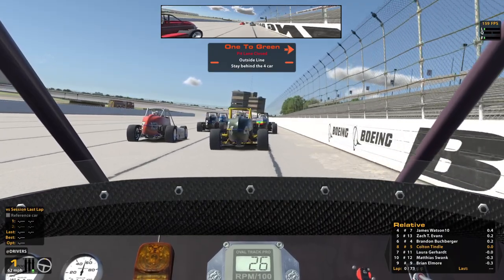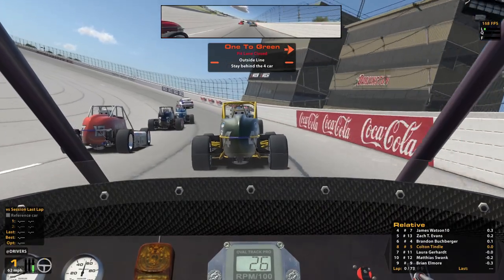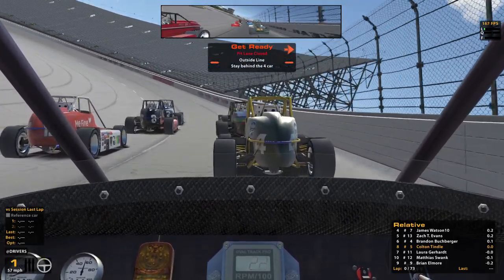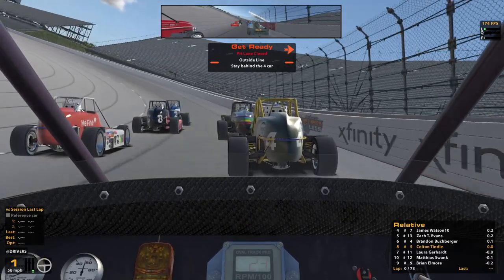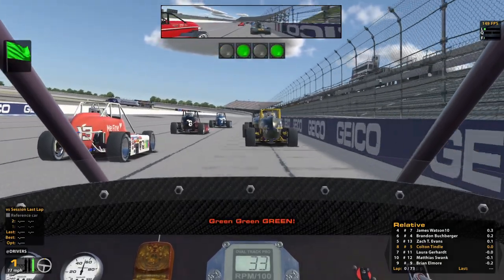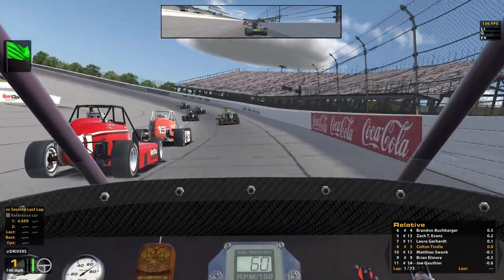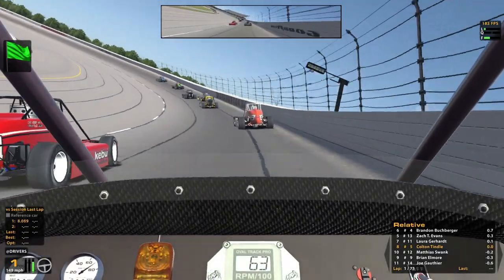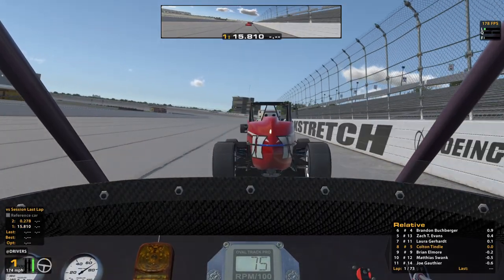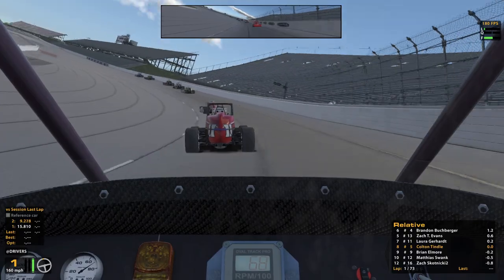So we got session last lap up. We got Laura to our inside — she's a regular in the Silver Crown series. Good luck to her and everybody else. We're hoping that we can be single file with our row by the time we get to turn one. Green, green, green. Not a great jump — I was having trouble telling when they were going, but we are single file, that's good. Don't want to be two by two heading into turn two. Do a little bit of lifting there and just ease it through for lap one — no need to be in a huge hurry.